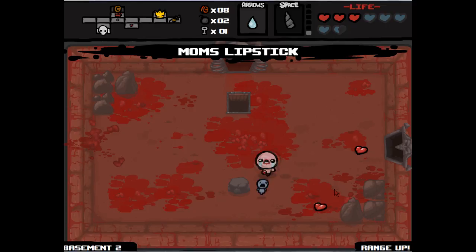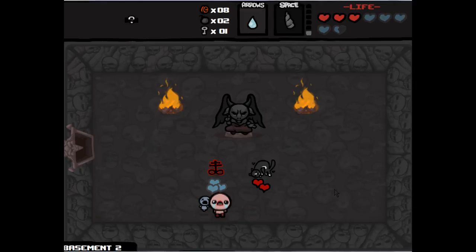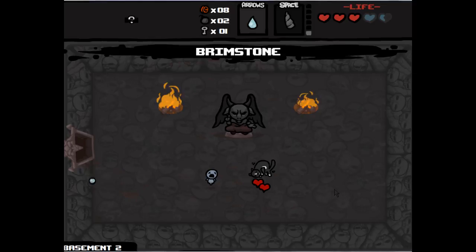Here's another range up. This is what I meant by a deal with the devil — we could go for that item, I don't know what it does, or we could go for the cat, which gives us nine lives — basically a nine-up — but it takes away all our health apart from one heart. I don't really want to go through the rest of the game with only one heart, so I'm gonna take the other one.